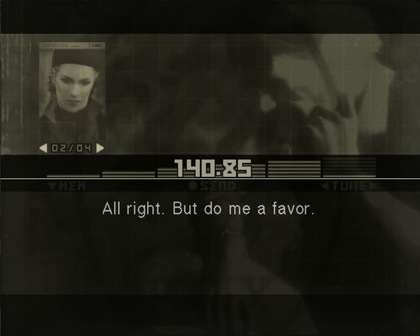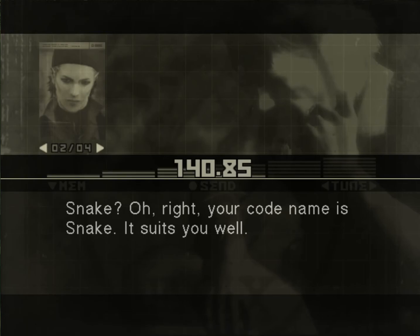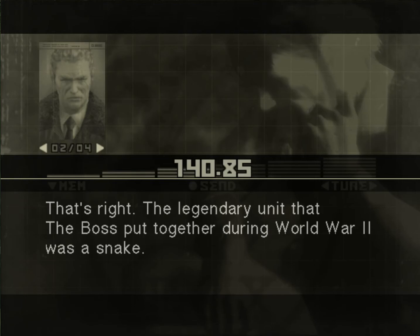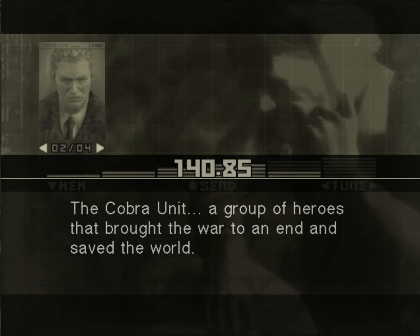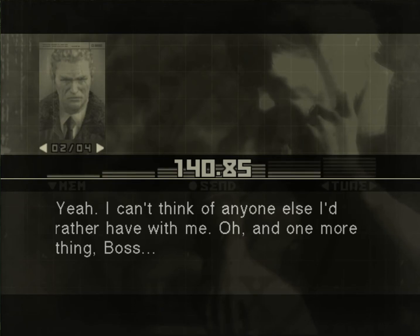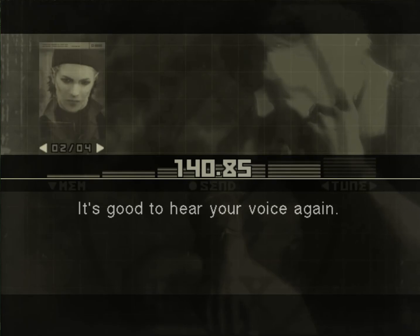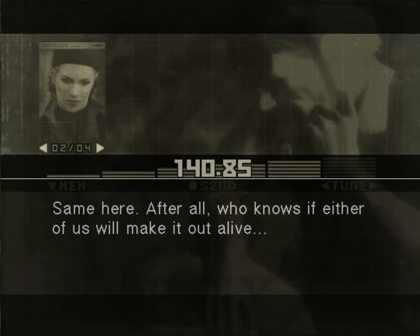All right. But do me a favor — call me Snake. Snake? Oh right, your codename is Snake. It suits you well. The legendary unit that the Boss put together during World War II was a snake — the Cobra Unit. A group of heroes that brought the war to an end and saved the world. As long as you've got a legendary hero backing you up, you'll be fine. I can't think of anyone else I'd rather have with me. And one more thing, Boss — it's good to hear your voice again. Same here. After all, who knows if either of us will make it out alive.